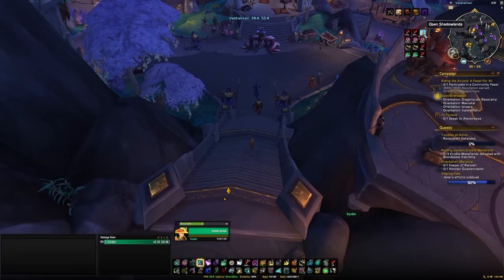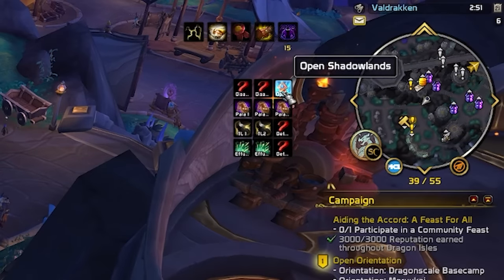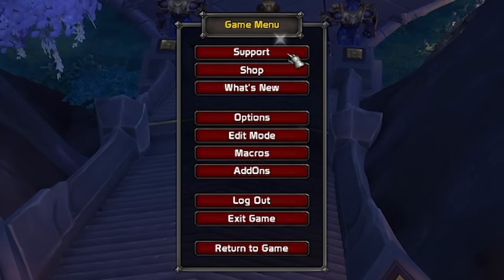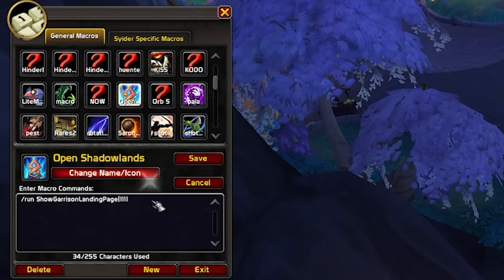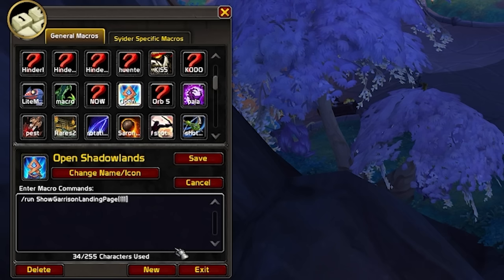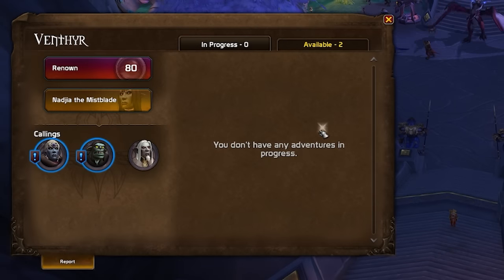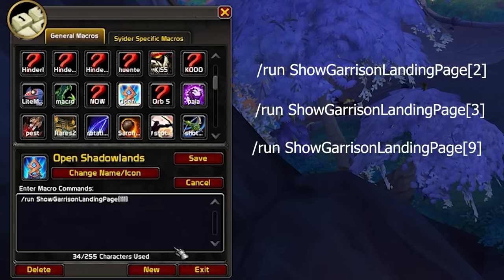If you go back to old expansions for mounts and collectibles — especially Shadowlands with the millions of mounts tied to covenants — you've probably been annoyed that the new Dragonflight button replaces the old expansion feature buttons. But we can actually get those back with a slash command. Create a macro with slash run ShowGarrisonLandingPage and then a number in the brackets: 111 shows the Shadowlands menu including your covenant, 2 shows the garrison UI, 3 for the class order hall from Legion, and 9 for the BFA stuff.